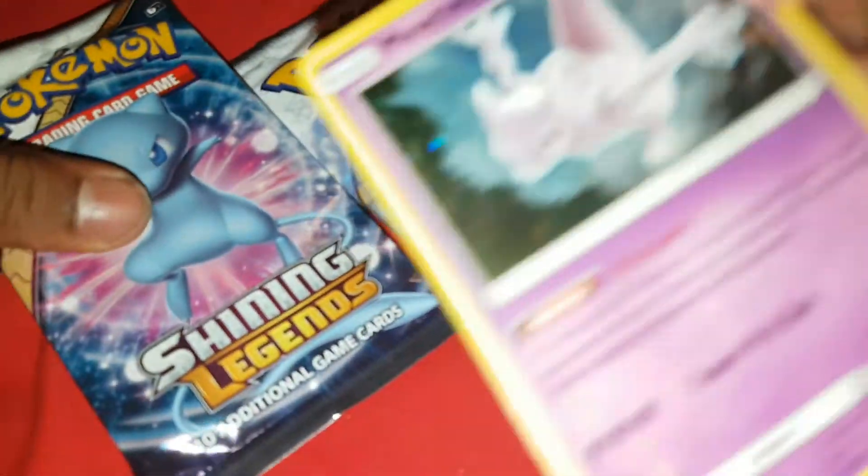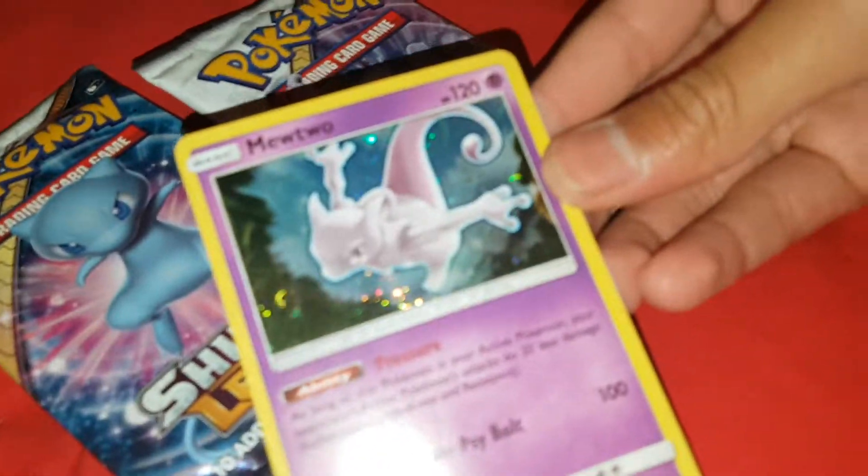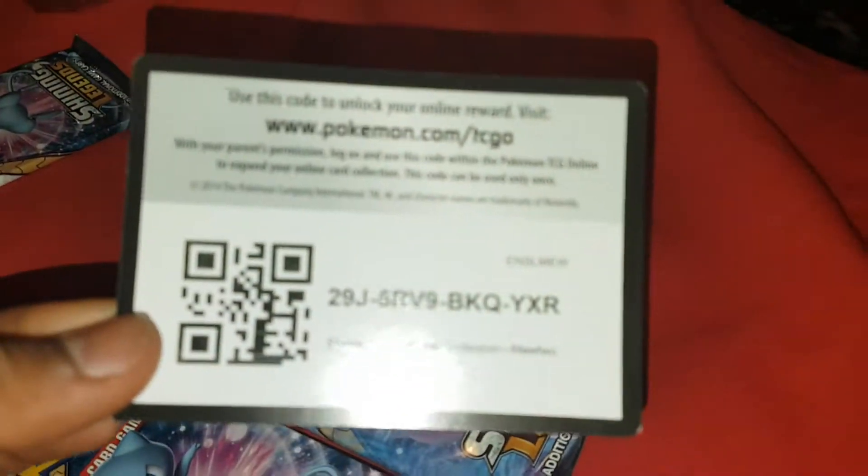I'm going to put the Mewtwo on. Here's the pin. Here's the Mewtwo pin. Wait, should I show the code card? Yeah, you should show the card. So it comes with three packs — two Shiny Mew and a Mewtwo. I'll save the Mewtwo. So here's the TCG card.